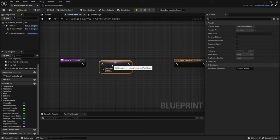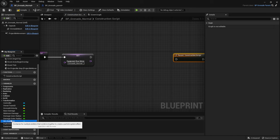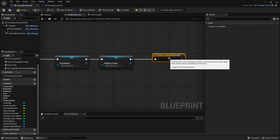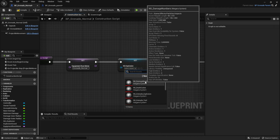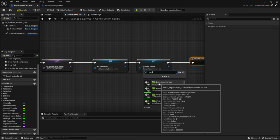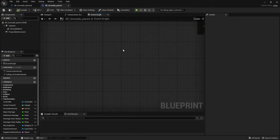Set the equipment row name to grenade normal — this refers to the table row name we entered for the normal grenade. Then also pull in setters for the Niagara system and the explosion sound, hook them up, and after that run the parent construction script — make sure you hook that up as well. For the explosion we had the grenade explosion from the Lyra Niagara system, and the sound was a meta sound source — MSS explosion grenade. Compile and save — the normal grenade should work like it did before, just with a slightly different setup.